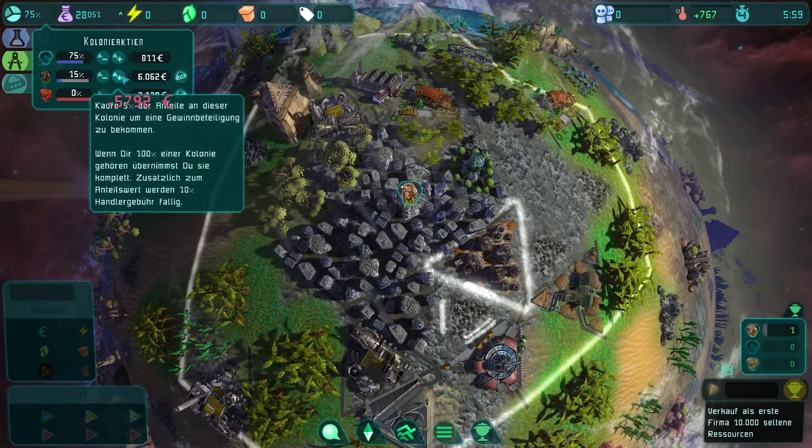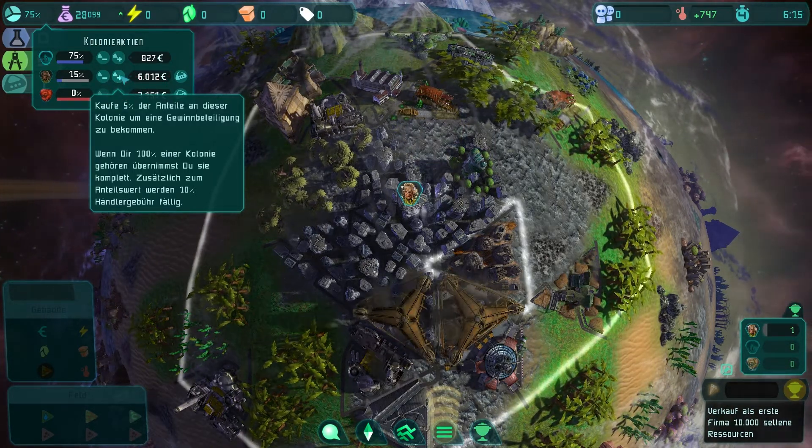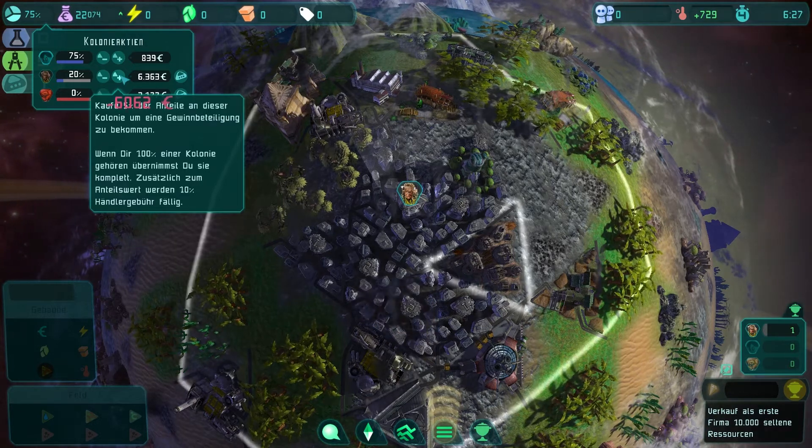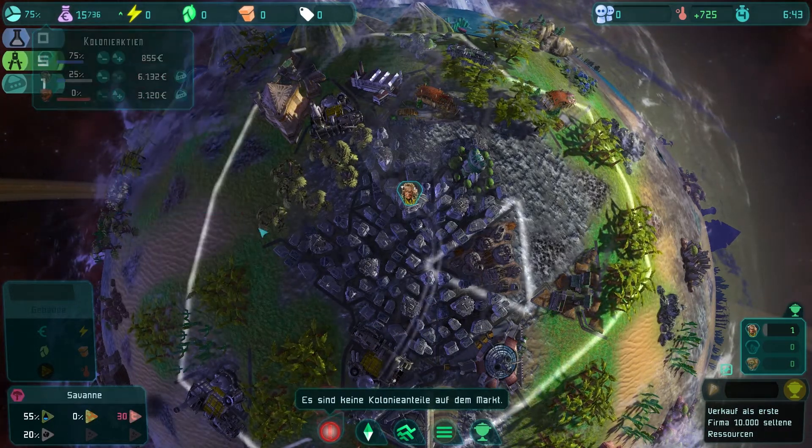You will no longer have to obtain over 50% of an opponent's shares to take over a city that is smaller than 50%. The takeover fee has been reduced to 8000 coins.